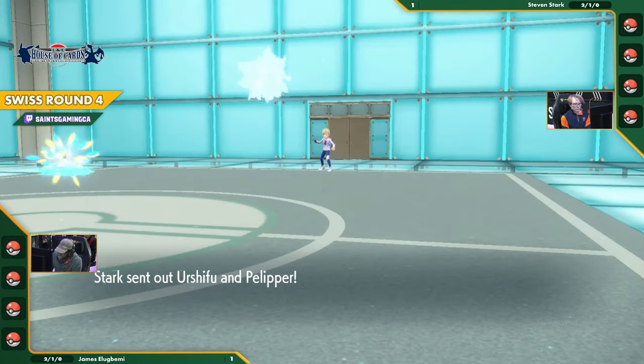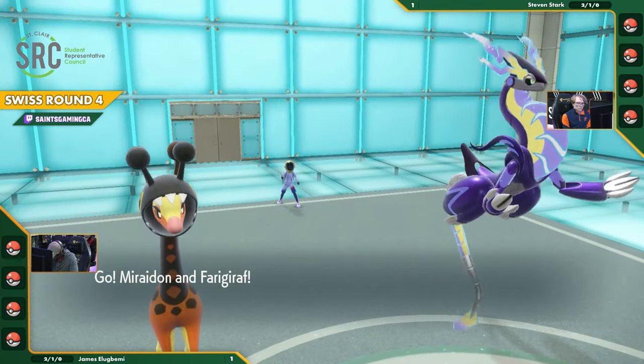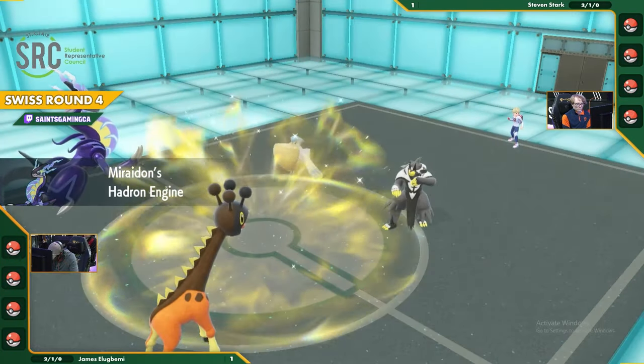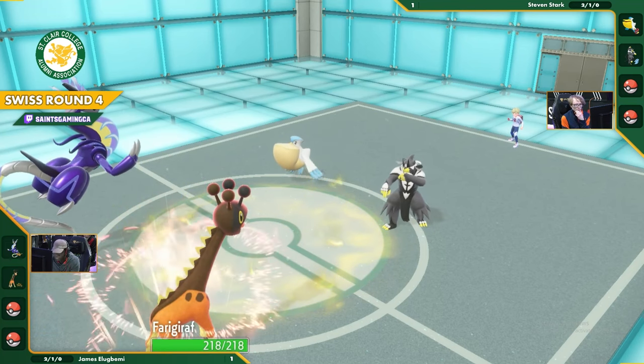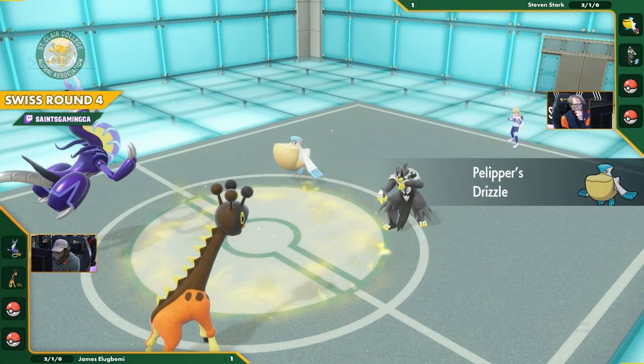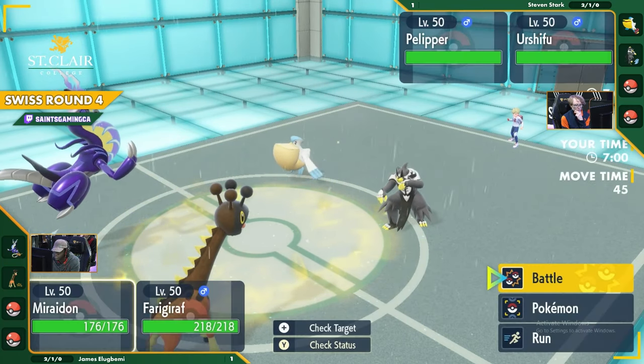Maybe the Ogre Pond - the rock typing might be pretty viable as an offensive type. We mentioned the defensive typing for a Rock is pretty weak, taking a lot from popular offensive typings in the format. But in this game, the only real one you've got to worry about is the Pelipper with that Weather Ball - a water type move. Everything else is more or less neutral. So you could get away with some pretty threatening attacks from the Ogre Pond. But the same lead as before - Maridon and Ferrigarath. He's confident. No Fake Outs, no Wide Guard gimmicks, straight up mind games.